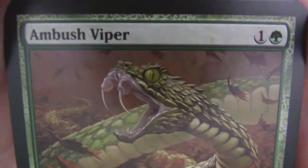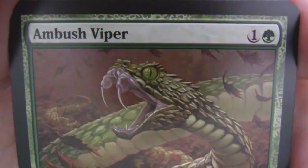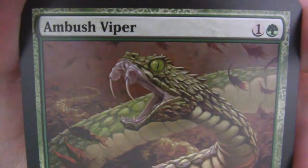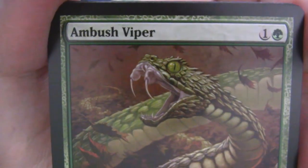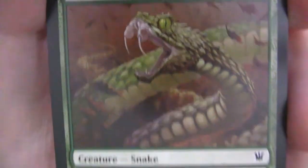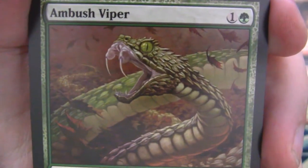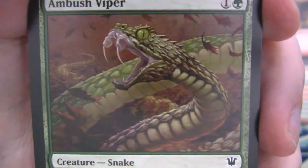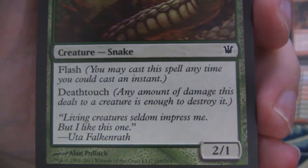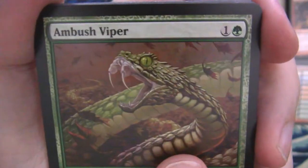The Ambush Viper — sweet little art. Shout out to Gabby — she's got the Viper Brood, she uses this card as her community, and that's really cool. Little 2-1 with flash and deathtouch — great little card in limited. This card could get your opponent so good with two green mana. They aren't expecting you to have a flash creature in green, especially one with deathtouch. Very good little card.